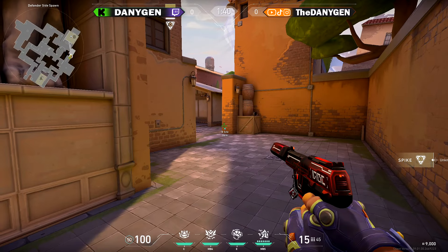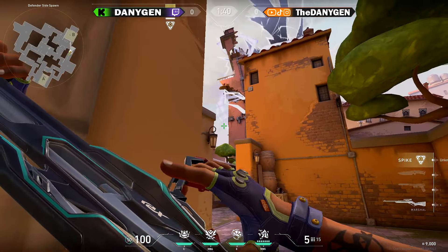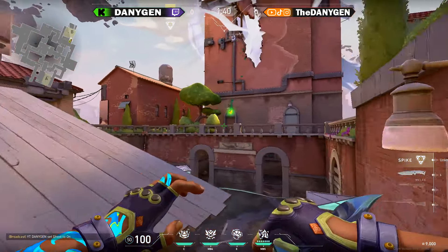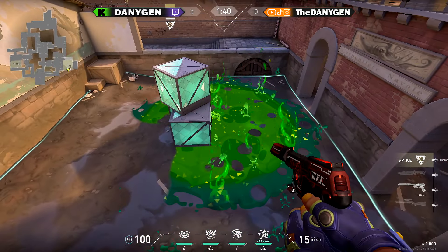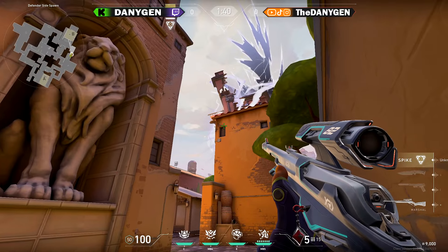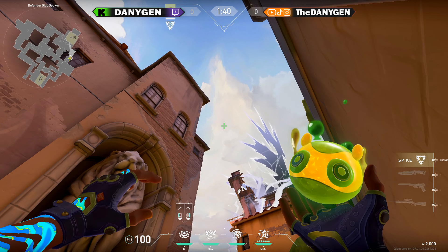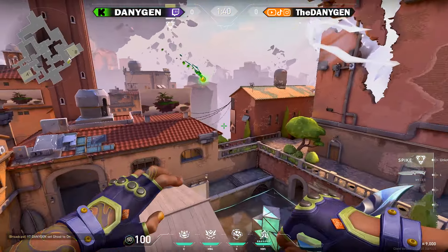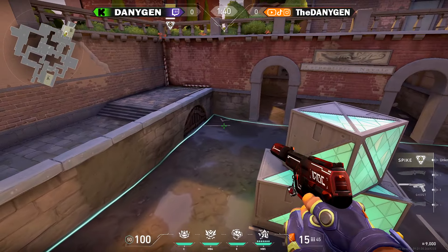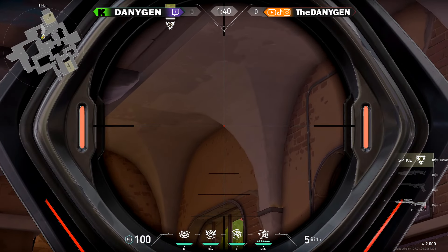If your spike is planted on B default and you are playing from the CT area, come towards the right edge and aim towards the bottom right corner of this square at the wall, then run-throw your Moshpit — it will land perfectly towards B default. Alternatively, come towards the middle of this gray part of the wall and align towards the top right corner of this window, using the left edge of the line between your ultimate and flash ability icons, and throw — this will cover all areas around B default. For spikes planted around this corner on the B side from B main, come towards this corner and align your crosshair towards this corner and throw.